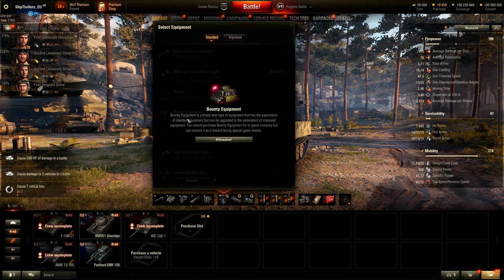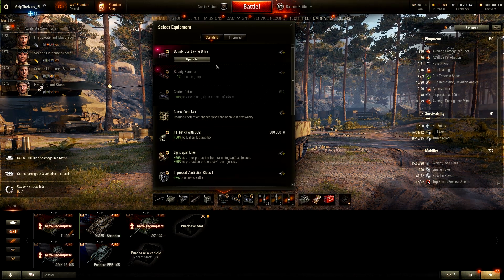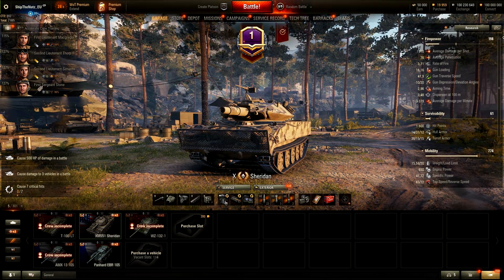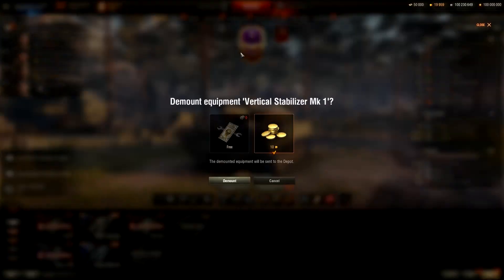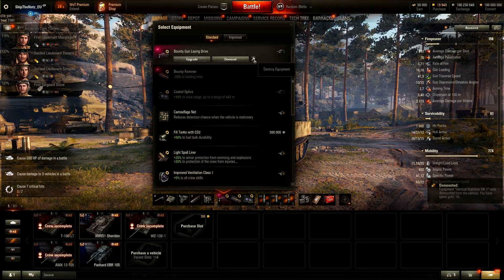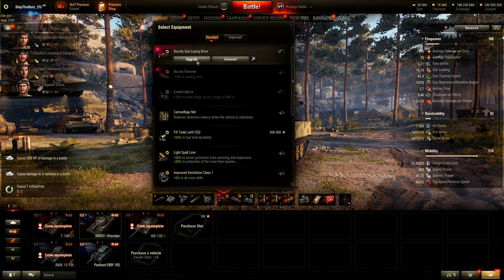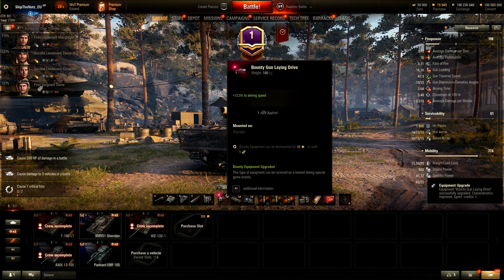Let's see where the bounty equipment is. Bounty equipment is a brand new type of equipment that has the parameters of standard equipment but can be upgraded to the parameters of improved equipment. You cannot purchase bounty equipment for in-game currency but can receive it as a reward during special events. Let's slap it on just to test it out. For credits, you are actually able to get yourself improved equipment performance - you do not have to spend gold or bonds for that. Level 2 bounty equipment! We have two upgrade lines over here and I am quite excited about that.